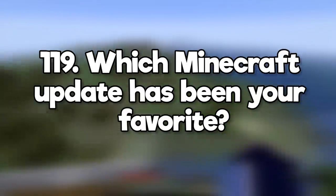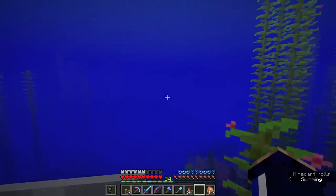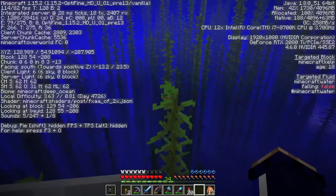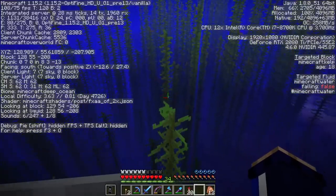Which Minecraft update has been your favorite? I think 1.13 the Update Aquatic was my favorite so far, but I am really looking forward to the nether update. How does the kelp age system work? The top of the plant has an age randomly assigned to it between 0 and 25. The plant grows adding one point of age per block until the top block reaches age 25, then it stops growing.